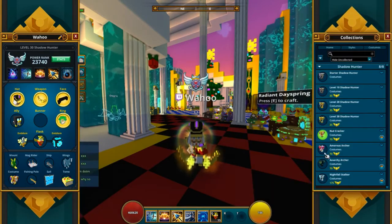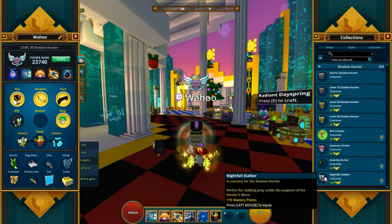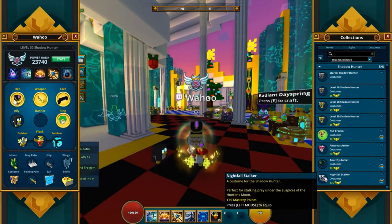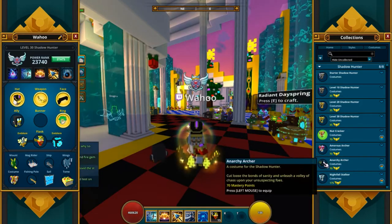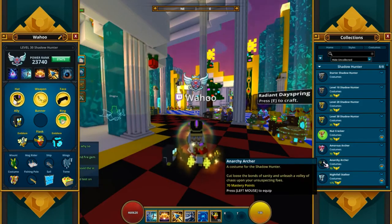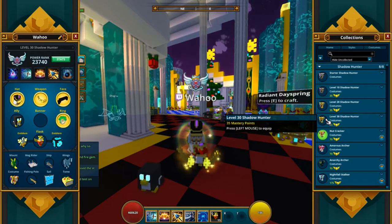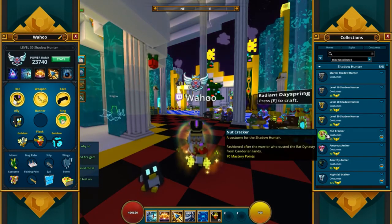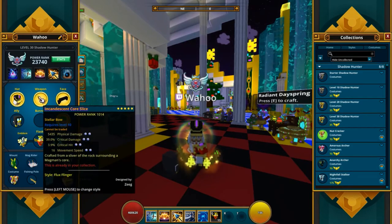There are a lot of other nice costumes. I really liked the Nightfall Stalker — the one you get from the Shadow Towers. The Archer here is also awesome, also from the Shadow Towers. But the level 30 costume is actually pretty nice too, one of the nicer ones. But I use the Nutcracker. It comes with a helmet but it doesn't come with a bow style.